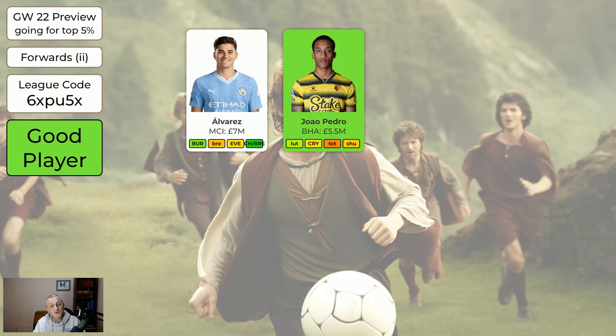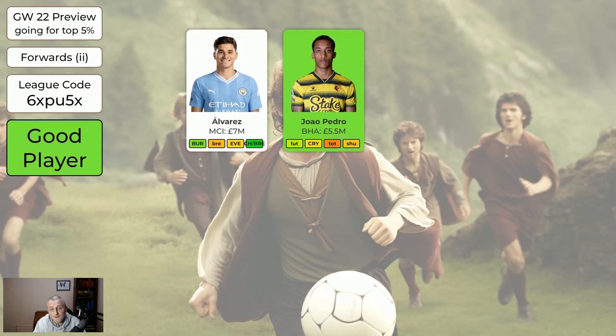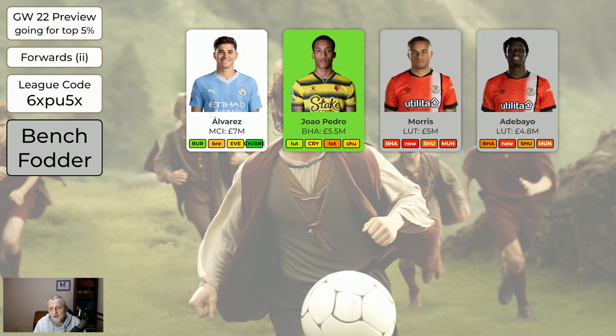Gio Pedro is green because Brighton have a nice run of fixtures. He does score goals — he got a hat-trick in the FA Cup this weekend. He's like bench fodder at 5.5 million, which frees up an awful lot of money. And then we've got Morris, Adebayo and Archer — they're simply bench fodder.